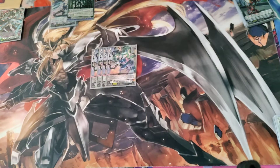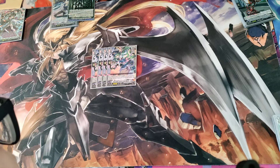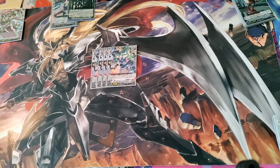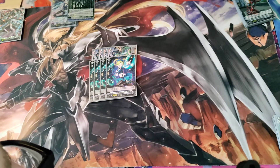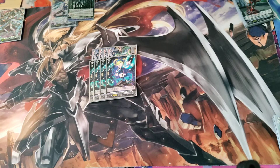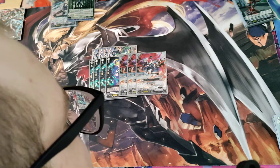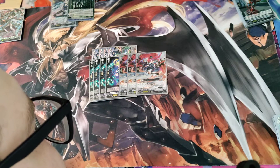I went with a more consistent prison build. Running four Macarite promo — when it's placed on rear from hand, you soul blast one and your opponent imprisons the top card of their deck face-up. If two or more cards are imprisoned, it gets 5,000 until end of turn. Also running four Cuff Spring from BT03 — when it's placed on rear, your opponent chooses a card from their hand and imprisons it in your prison, then draws a card.